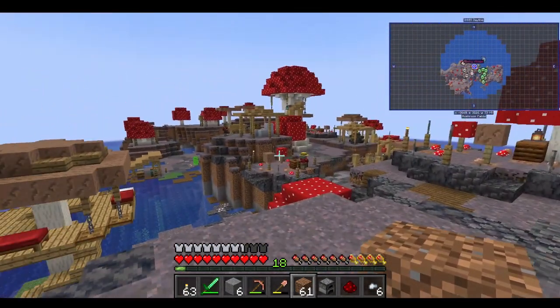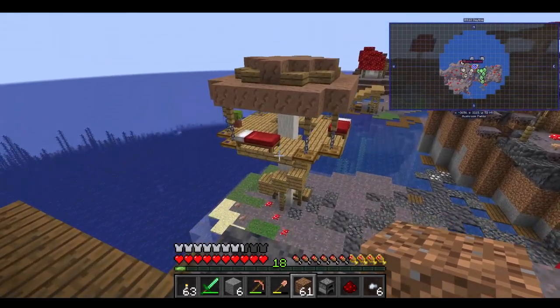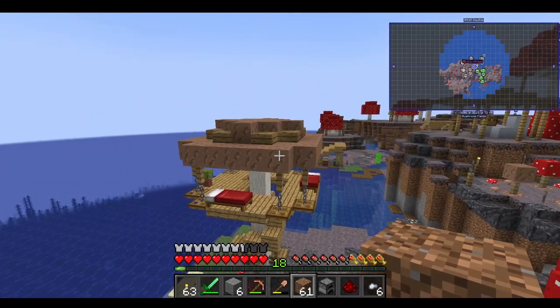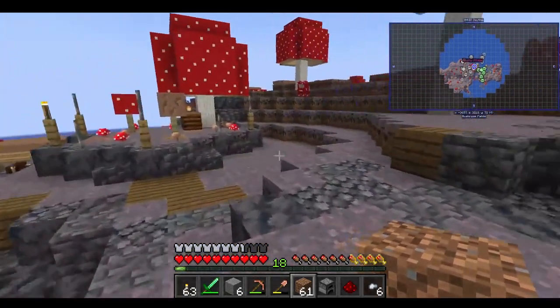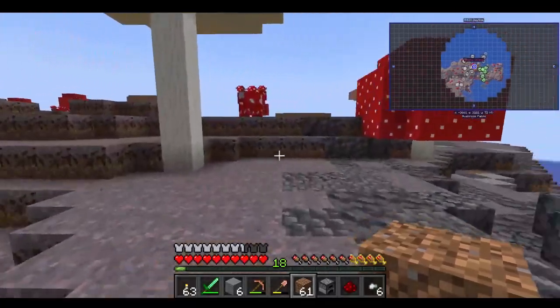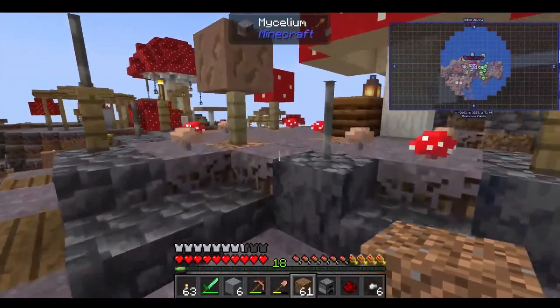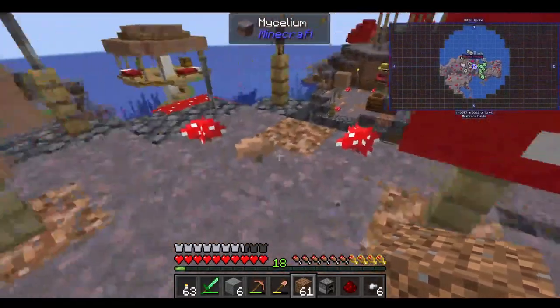You see the villagers down there? And look — they've got a mushroom platform hanging down on a brown mushroom with beds and stuff. I thought that was pretty cool. And here's a composter for a mushroom farmer, I guess.